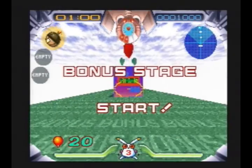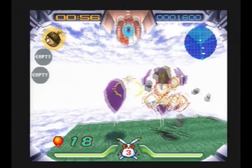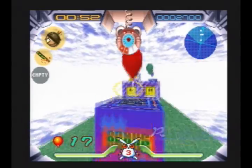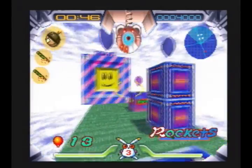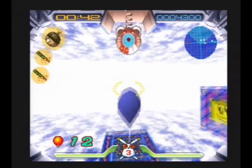Now for this one, look at the radar. There's four red dots behind us, and it is very easy to screw up this bonus stage by not going for those three balloons that are behind you right at the start. Otherwise this is fairly rudimentary. You can jump and then shoot these. You can try jumping on them, although that's actually slower than just shooting them.